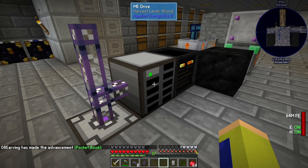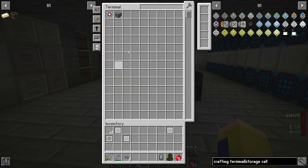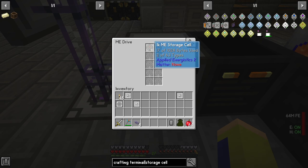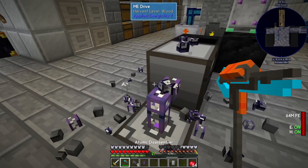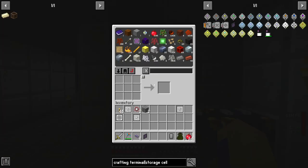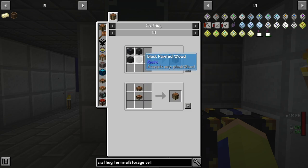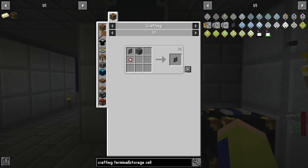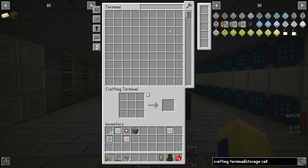There we go — a 1K ME storage cell. We put it inside our drive, and now we have storage. With the ME terminal we can look into our storage system, view items there, and see how many bytes are being used. However, I'd rather also be able to craft, so I'm replacing the regular ME terminal with the ME crafting terminal, which uses the ME terminal, a calculation processor, and a crafting table. Now I can look into storage and also take items and craft — just like with our previous storage system.